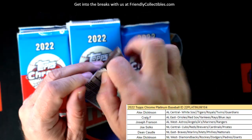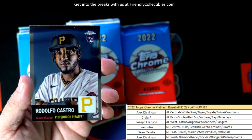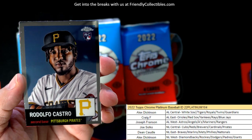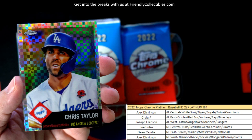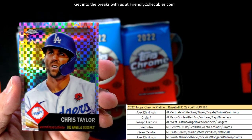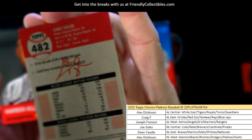That was just hot. Rodolfo Castro rookie card — look how hot that is, man. National League Central, Joe S., look how awesome. And we got a Chris Taylor for the Dodgers — Chris Taylor. That's an Alex D coming out to you, man. What a beauty.